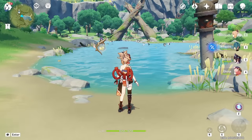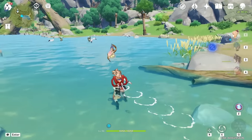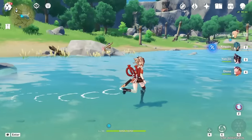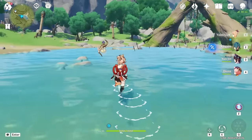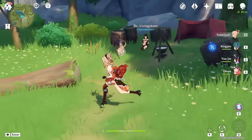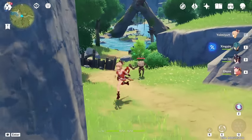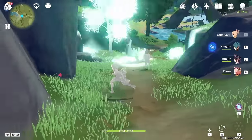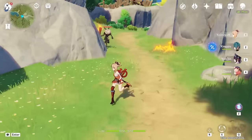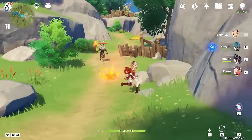Next we have Elemental Sight. I honestly can't remember the last time I actually used it without the game telling me to. This thing really doesn't have a use other than telling you what element is affecting a monster. It also shows you things that are flammable, but honestly, if you have a brain cell, you can tell that these things are flammable. One cool thing about Elemental Sight is that it shows you the names of monsters on top of their head. But other than that, if you're ever too lazy to look at the archive to find a monster's name, you can just use Elemental Sight instead.